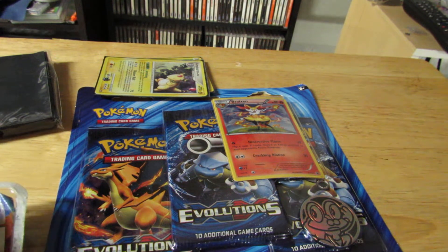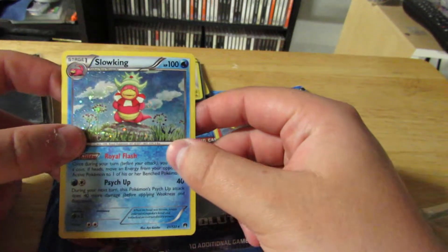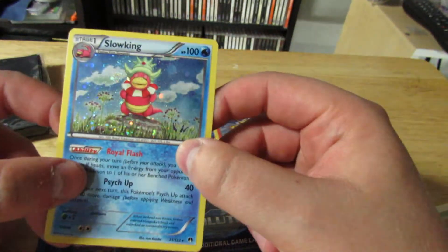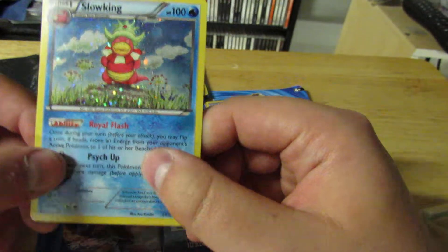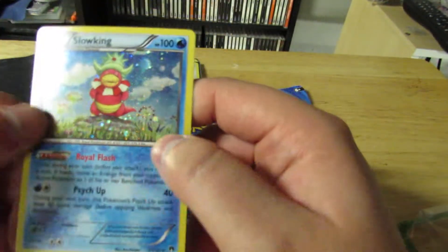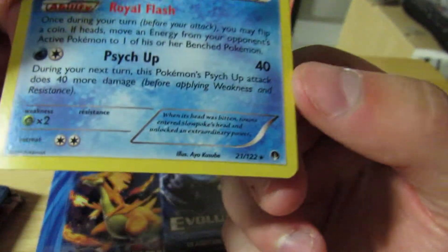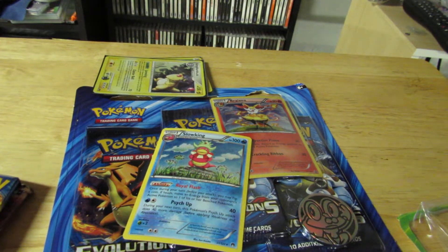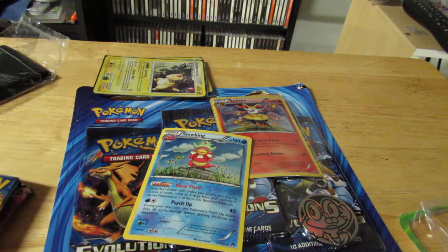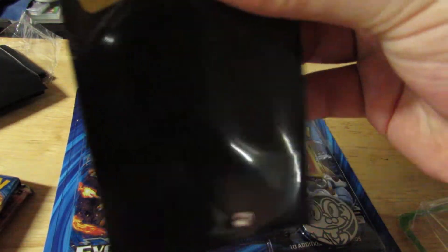The mystery pack promised one foil card. Let's see what I got — oh, that's neat, it's Slowking! This doesn't feel legit, but it's also been years since I felt one of these. Slowking and Slowpoke and Slowbro are two of my favorite Pokemon. Let me sleeve it up even though the card is already bent.